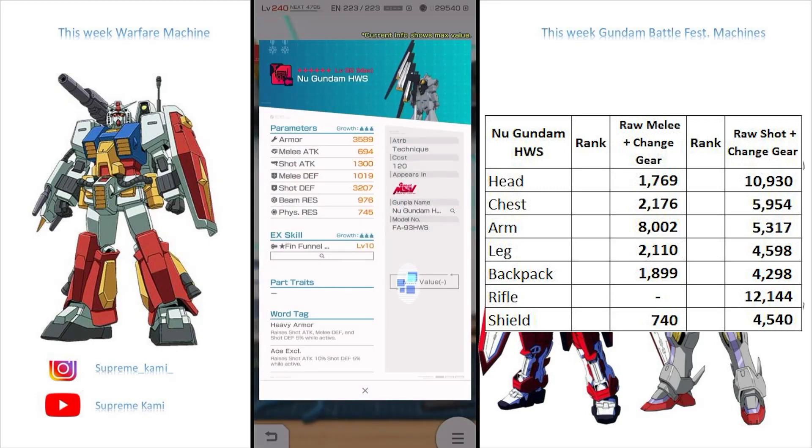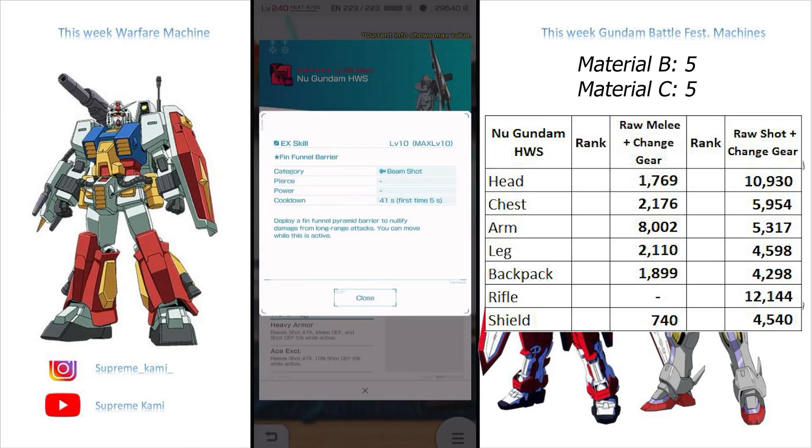In terms of the backpack, this one is probably one of the most gimmicky ones I have seen. This one is actually an EX exclusive shot — not a buff awakening or anything like that. This is the Fin Funnel Barrier. If you guys know, the New Gundam is famous for having that triangular or pyramid-type shield that blocks beams. It actually says: deploy a pyramid barrier to nullify damage from long-range attacks — you can move while this is active. This one does not clarify whether or not physical damage can break through. Once I get this I'll actually test it out, and I'd like to test how long the duration is.